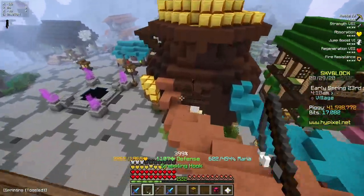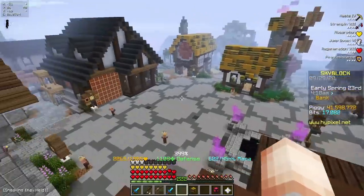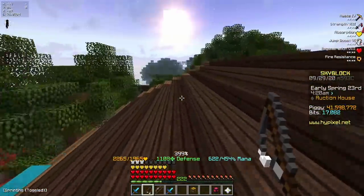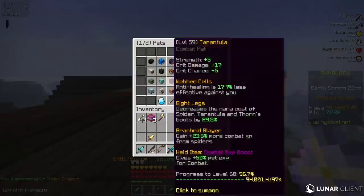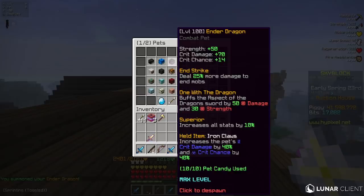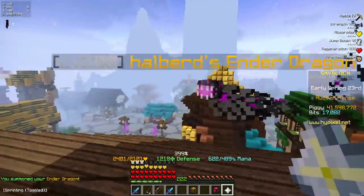If you guys watched my last video, you might have seen the Shadow Fury sword, and I'm going to be getting one of those today, as well as a full set of Shadow Assassin armor, so I'm going to become ridiculous today. I am Catacombs level 20, so I get a really good stat boost, and I also have this Ender Dragon right here, which is also going to give me a huge stat boost.